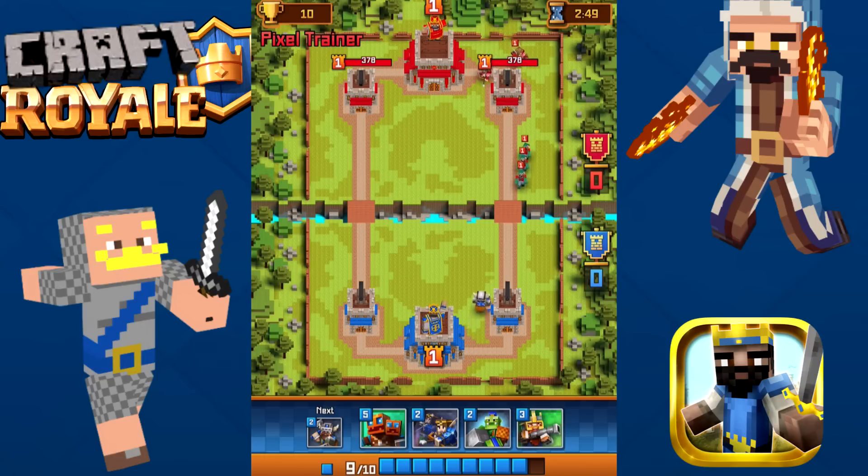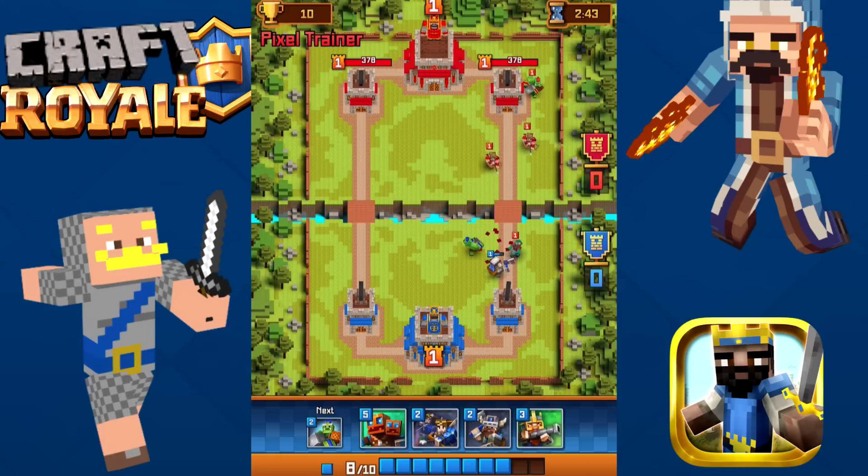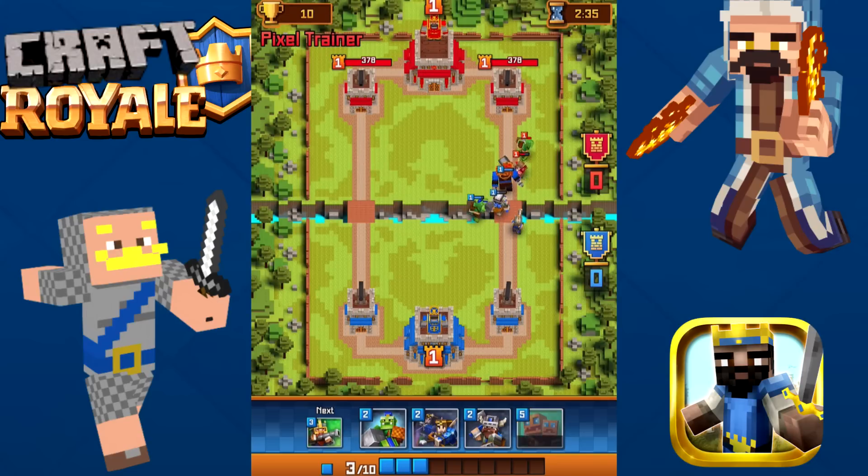Let's do the Stone Thrower, and then we'll do the Pumpkin Org in front — that's the way we should do it. Let's put the Musketeer down. Kind of cool — blocks. Seems kind of cool. Really similar to Clash Royale. Wow. Doesn't get much closer to that. I haven't seen the Stone Thrower yet — not much animation with him.